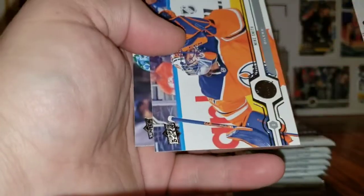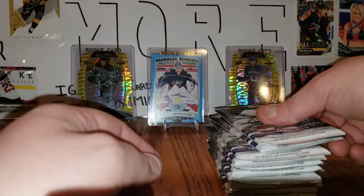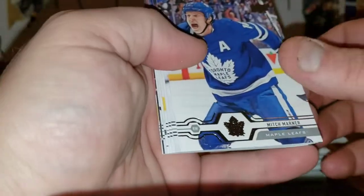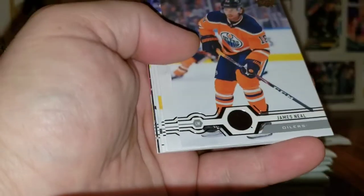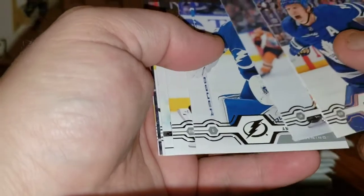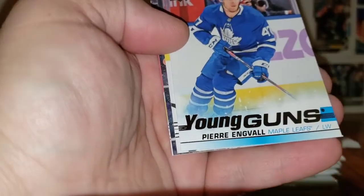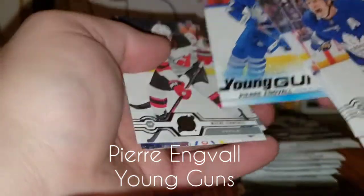Nazem Kadri, Mike Smith, Ilya Mikheyev. So far the left side just murdering — jersey card, canvas, Program of Excellence, Makar, and a Capobianco Young Guns. Beautiful. Mitch Marner, James Neal, Andrei Vasilevsky, Dustin Brown, Pierre Engvall for the Maple Leafs.